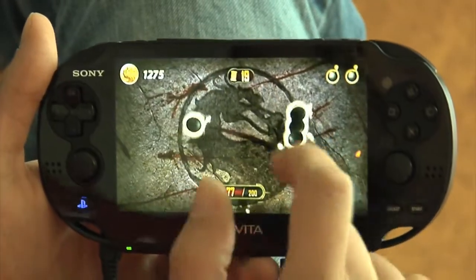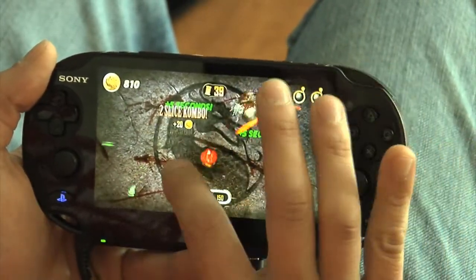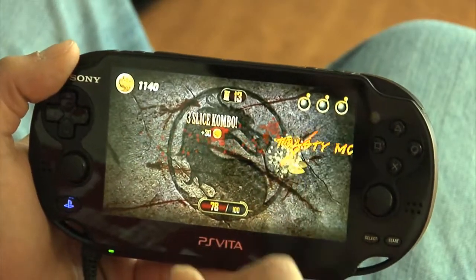If you listen for sound cues, you'll hear the bomb whistle coming before it actually appears on screen, so you'll have time to prepare for it. Also, the negative time has a very distinct alarm clock sound, so you'll know when that's coming as well. And when you hear Mortal Kombat's signature toasty call, you'll see a slice of toast come up — and you guys know what to do with that.